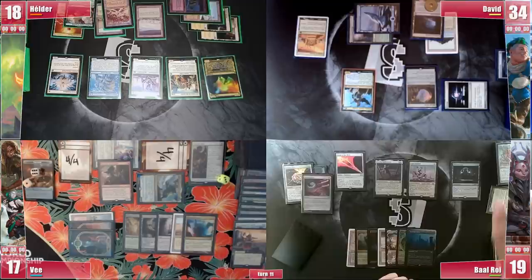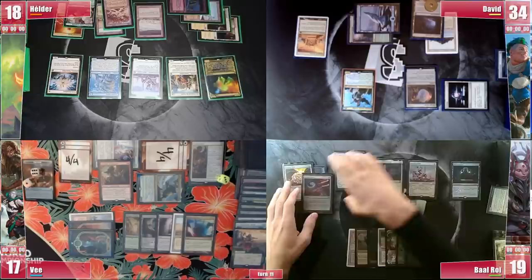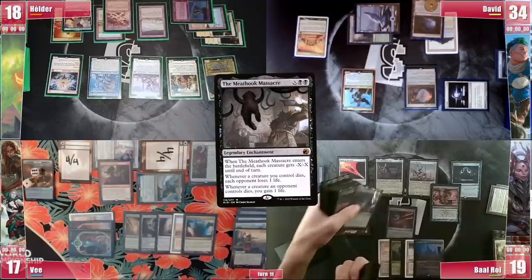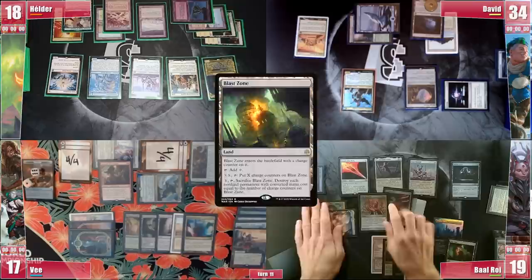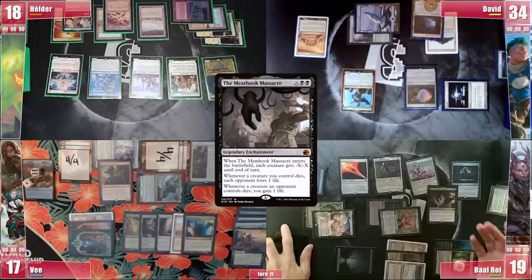At this point Baal wants to clear out V's board, but at the same time doesn't want to give the win to Elder, so he asks V if he has a way to protect the Canonist or get another Rule of Law effect on the board, and V replies affirmatively. Baal transmutes Muddle the Mixture to find Meat Hook Massacre. He plays a Blast Zone entering with 1 counter, casts his Mox Diamond triggering Rhystic and Sentinel and paying for Elder's Sentinel, since David is only with 4 cards in hand. He discards the Exotic Orchard to the Mox and follows it with Meat Hook Massacre, X equals 5, triggering Rhystic and unable to pay.